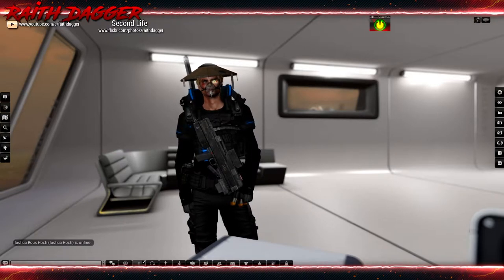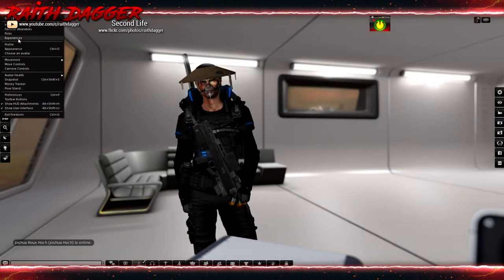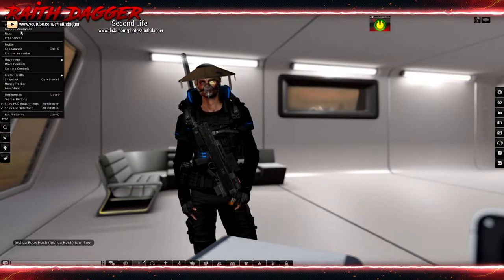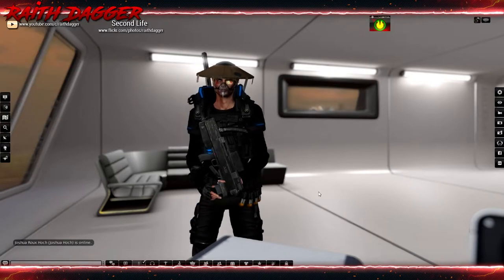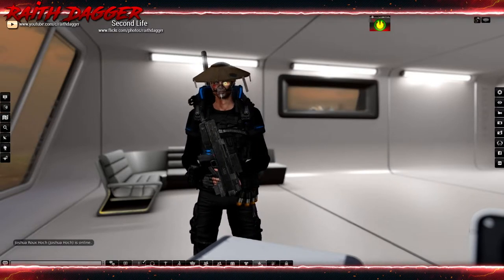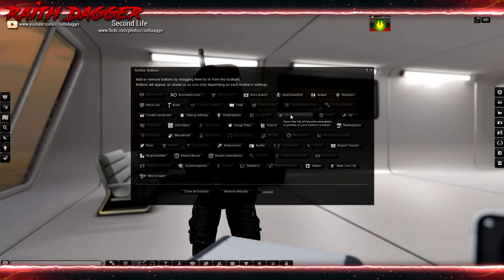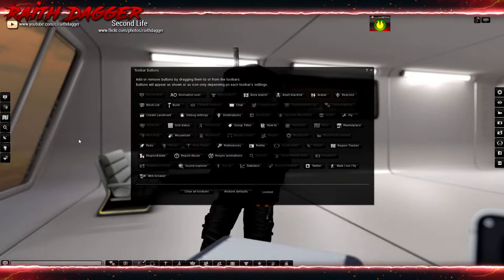It's called Favorite Wearables. It's under Avatar, or you can add it to your toolbar. Just right-click your toolbar, go to Toolbar Buttons, and it's the one with the star icon labeled Favorite Wearables. Drag it to your toolbar — top, left, right, or bottom, whichever one you want.